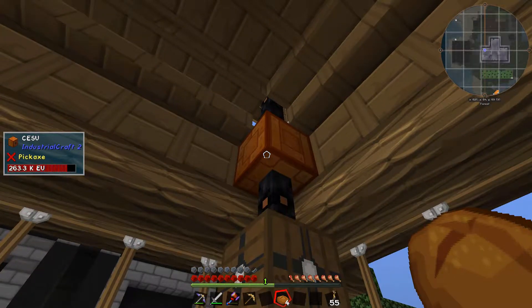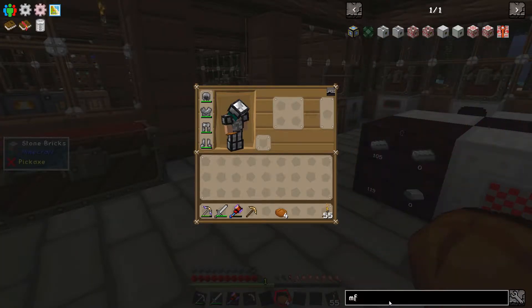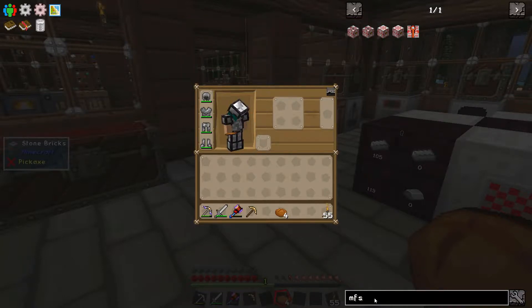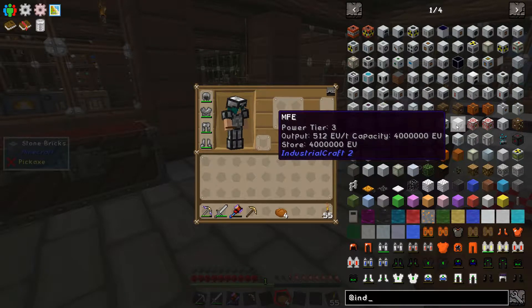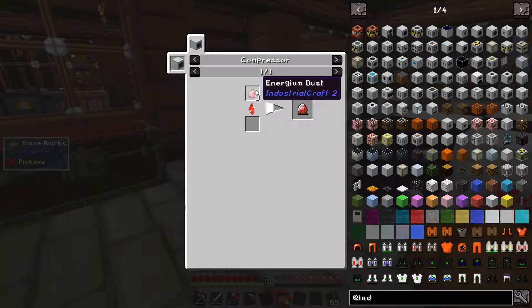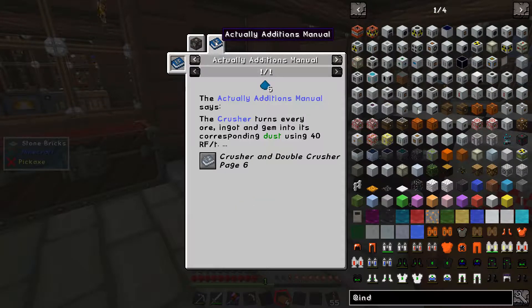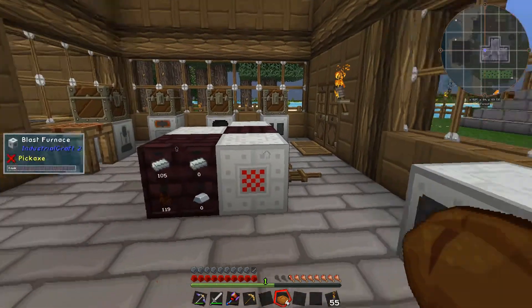So we may want to update this to an MFSU at some point. I'm not quite sure what I need for an MFSU - that's 4 million EU and that's tier 4. What's the next one down from an MFSU? MFE - that's tier 3. What's in that? Energy crystals, energeum dust, diamond dust. I'm not really in the position to be grinding up diamonds at the moment, so probably not. We'll be fine - let's not worry about that too much.